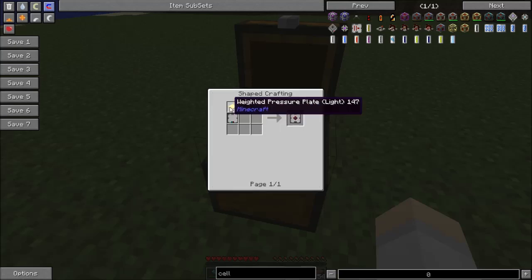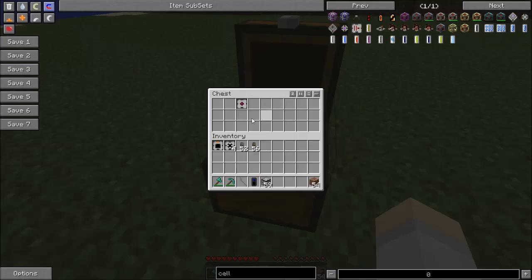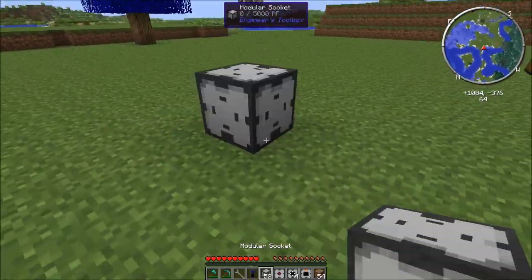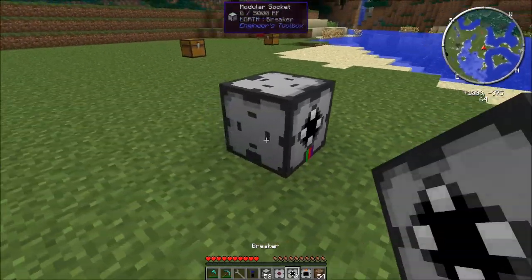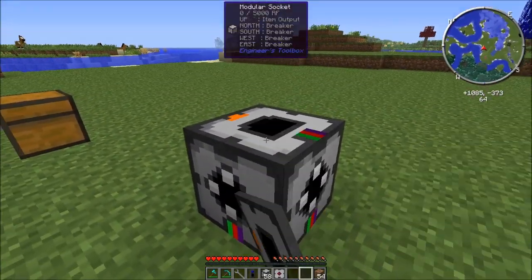You also need a block update sensor, which is a weighted pressure plate (light version) made from two gold bars or aluminium brass — simple enough. So let's make ourselves an automatic harvester: put the four breakers on each of the sides and put the output on top.